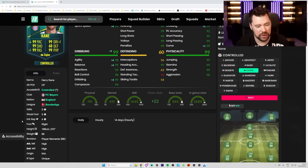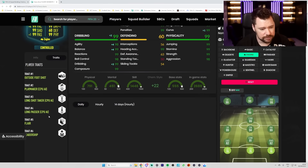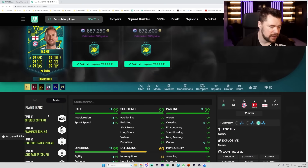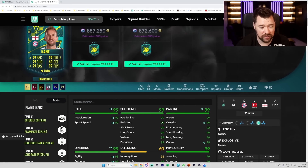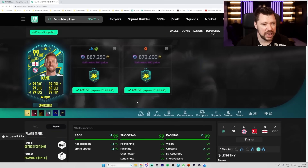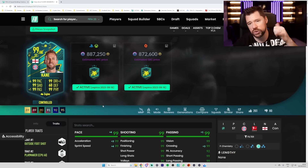That is literally the perfect forward card. He's 6'2 as well. Outside the foot shot trait, flare trait — beautiful. I know there's only two weeks of this game left, but unless you play into FC24, Harry Kane could be a lot of fun for you, to be fair. That is a good SBC. And for today, guys, that is going to be the end. Thank you very much for watching, hopefully you enjoyed it, and I will see you next time. Peace.